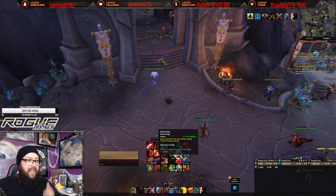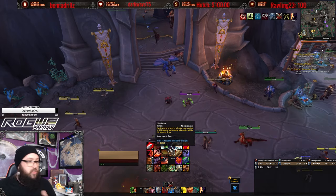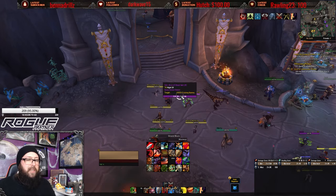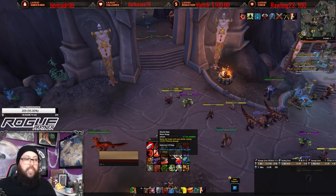Rage generators are things like Shield Slam, Thunderclap, and other abilities — Shockwave and Shield Charge can also generate Rage. But rotationally speaking, the two buttons you're going to be pressing the most to generate the most Rage are Thunderclap and Shield Slam.